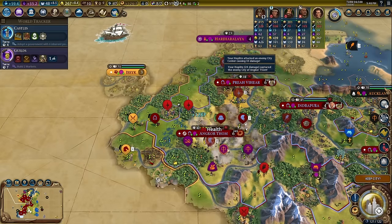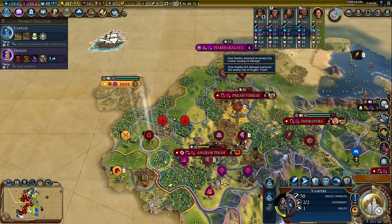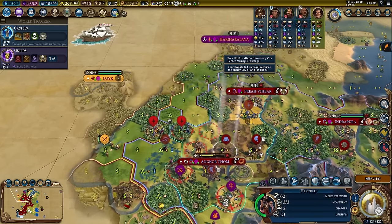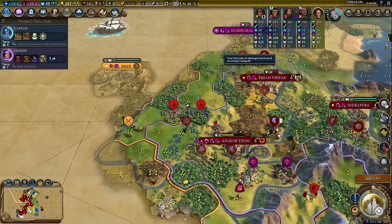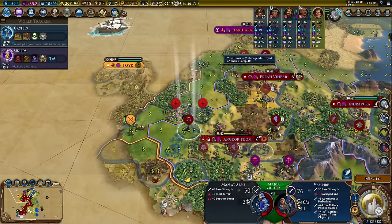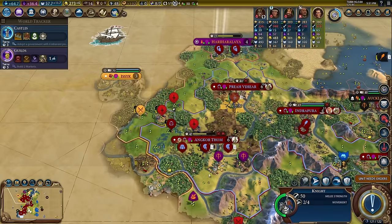Let's take it over with our hoplite. Move here — take this thing out, Hercules! Another plus one combat for the vampire. We're currently at plus 10 for barbarians and plus eight for units — that's 18. All these units are so tough.